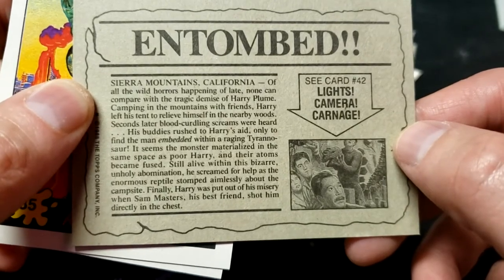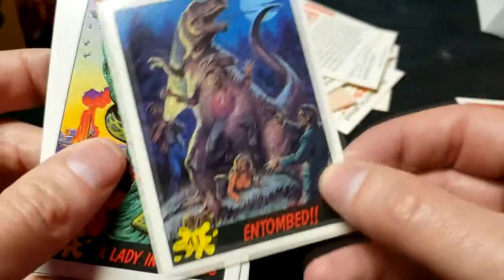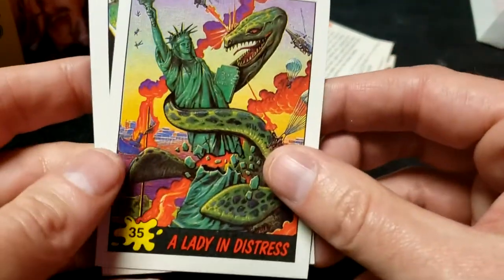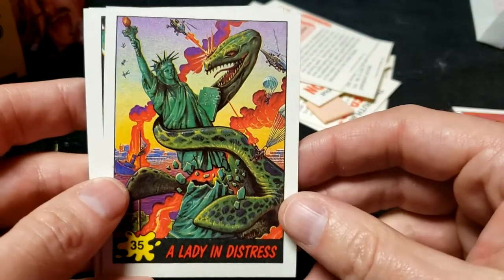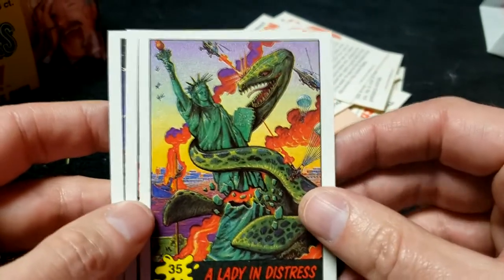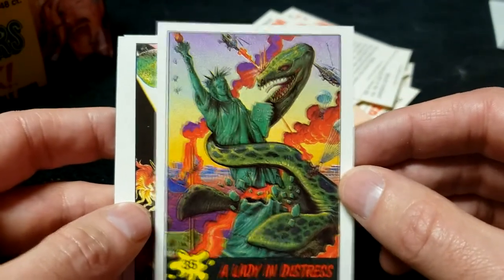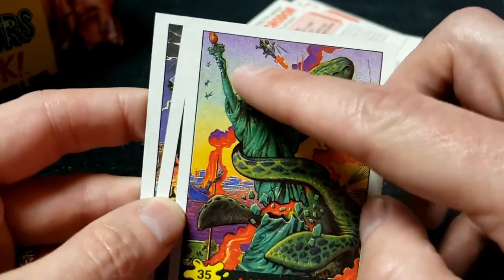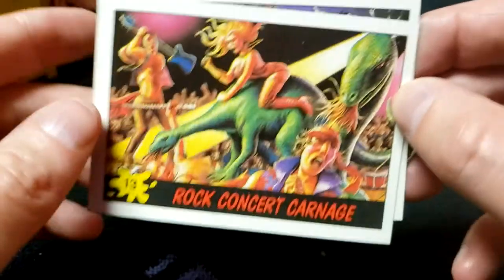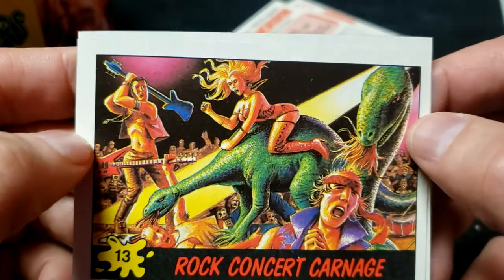'It seems the monster materialized in the same place as poor Harry.' So now he's a half-man, half-dinosaur monstrosity. Fantastic! A Lady in Distress — that's new. Number 5: look at that, wrapping itself around the Statue of Liberty — the Plesiosaur. That's what they think the Loch Ness Monster is. Those people are falling off the top. Rock Concert Carnage: that guy's having his hair ripped off — scalped by a dino! They're fighting them off with their guitars.